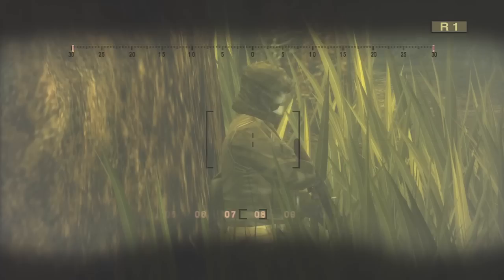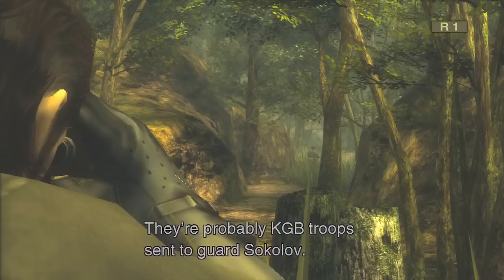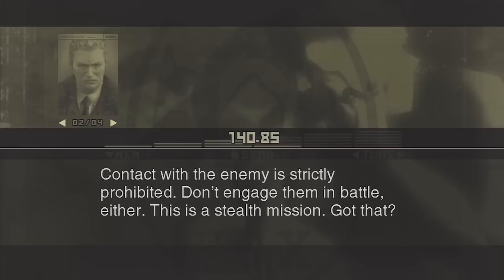Major, I've spotted two enemy soldiers. They're probably KGB troops sent to guard Sokolov. AK-47s and grenades. Snake, your presence in Soviet territory is already a violation of international law. You can't let the Kremlin find out that the CIA and the American government are involved. Contact with the enemy is strictly prohibited. Don't engage them in battle either.